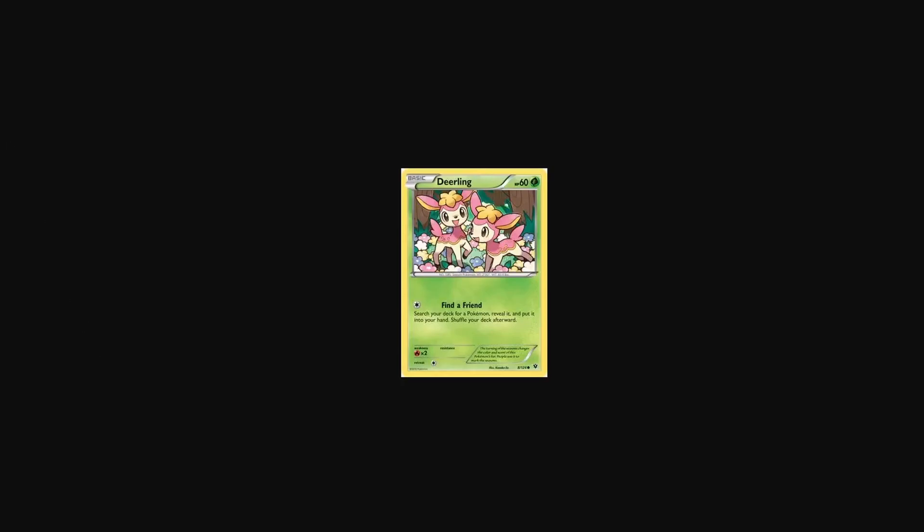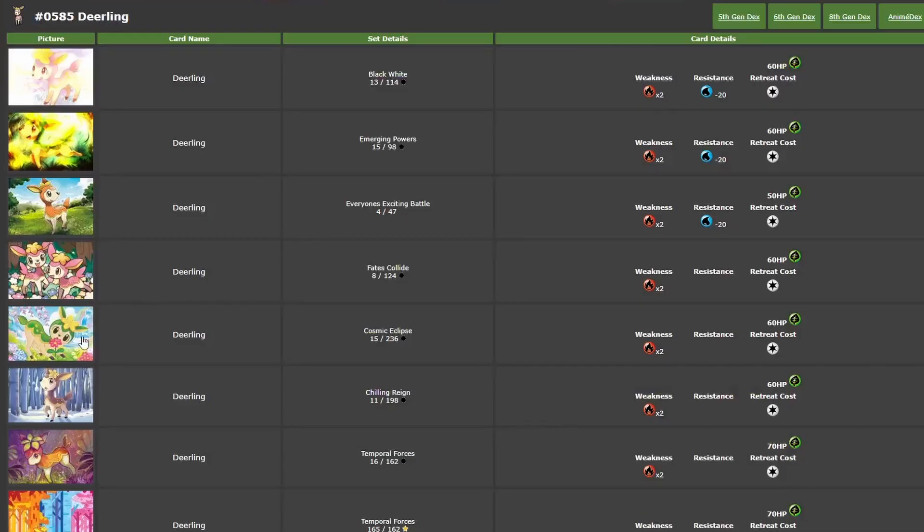Next, we have the Deerling from Fates Collide. This one is cute. This one's by Kanako Io. I like this one — it has two Deerling, one's looking at the camera and one's looking to the left, with some nice trees in the background and some colorful flowers. I'd say out of the three so far, this is my favorite.